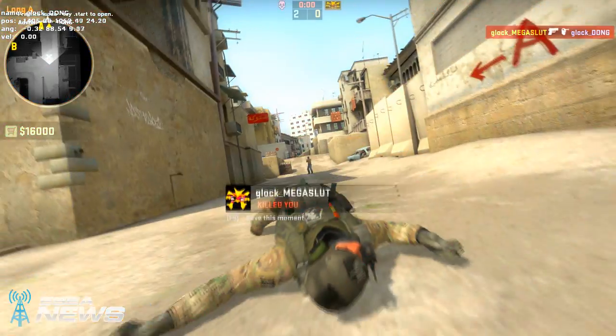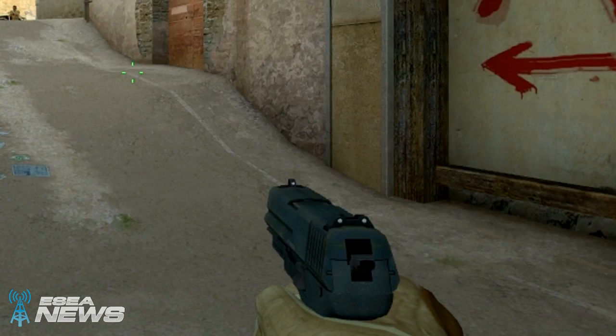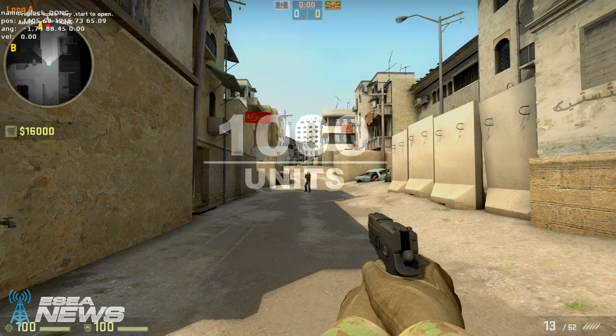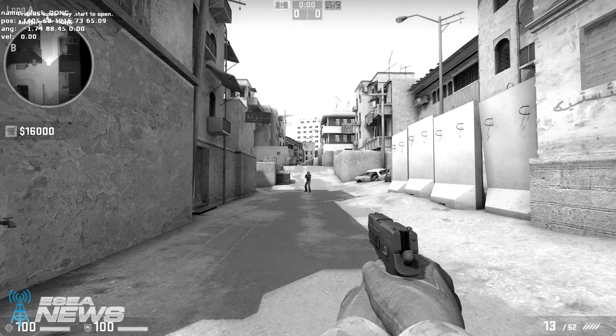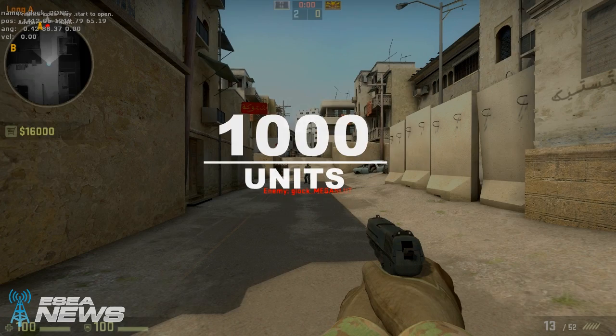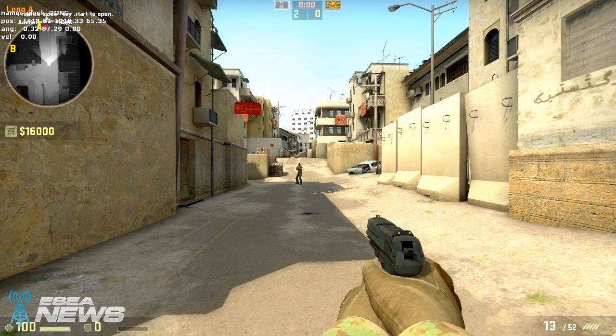Looking at the damages now: at 1000 units without head armor, the P250 deals a one-shot kill, which obviously remains the same at closer distances. However, a headshot at the same distance with head armor does only about 85 damage — not nearly as effective, but at close range it will be a kill. A long range shot to the body with armor does about 25 damage, and without armor about 28.